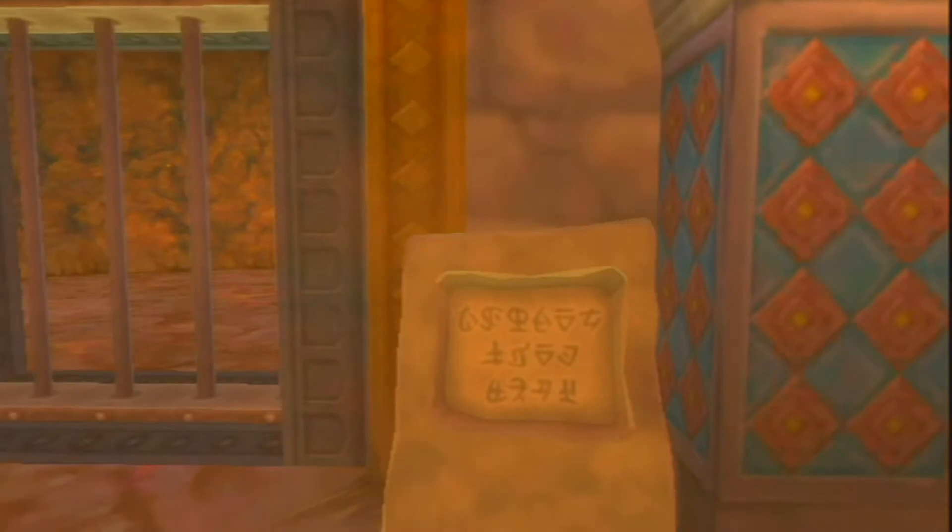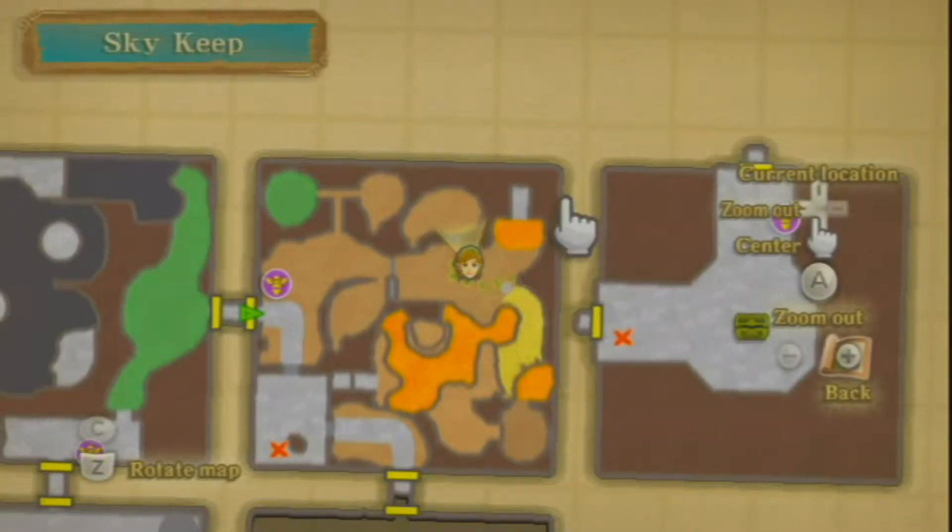So with that gate open — what does this say? 'Seek the gemstones that sleep behind each statue. If you strike them in order from lowest to highest, the door will open.' Alright, so let's take a look at our map. As you can see, we have this one right here, that one right there, and one right in this general area.